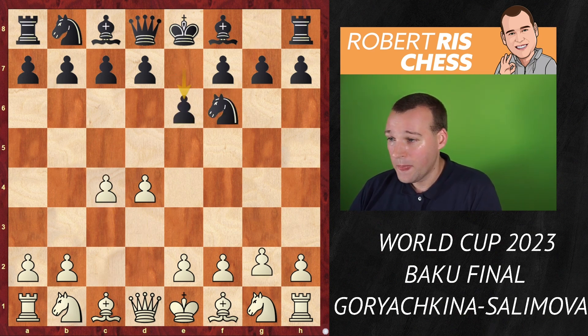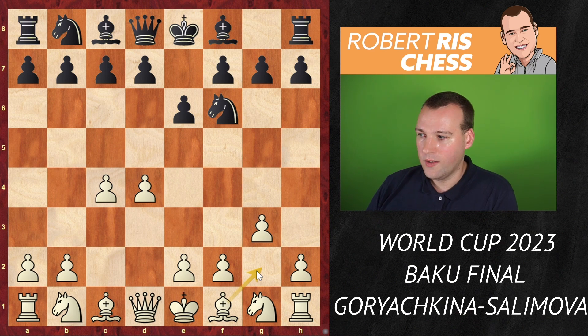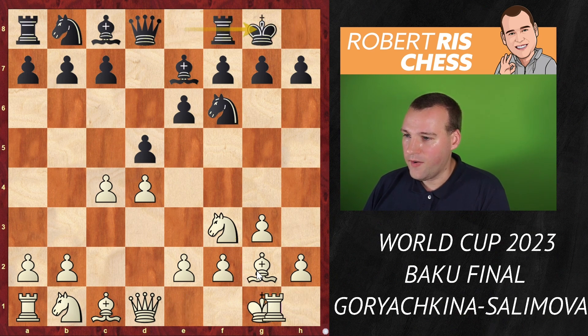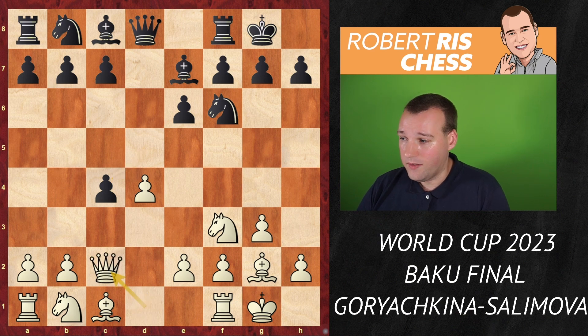In the first tiebreaker game, she was winning with the white pieces but slipped her advantage. Now she's playing with black in the fourth game. Let's see what is going to happen. Goryachkina plays with white — the Catalan opening: d4, knight f6, c4, e6, g3. This is the move characterizing the opening, fianchettoing the bishop to the long diagonal.